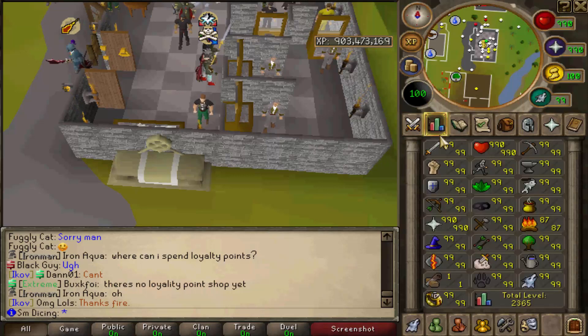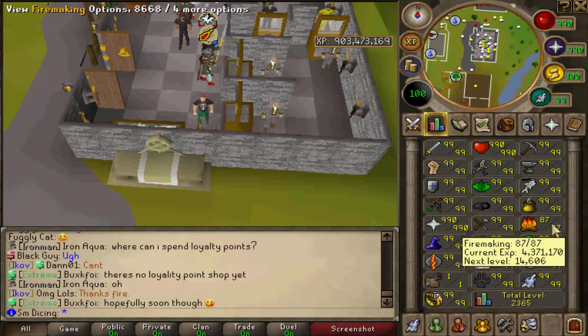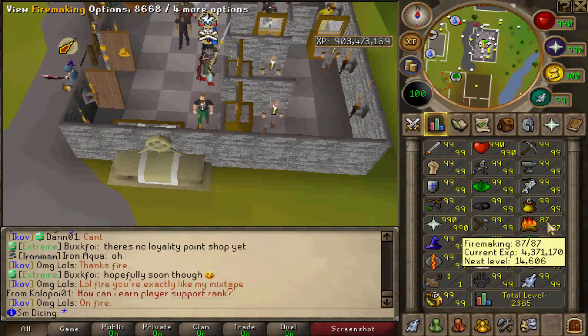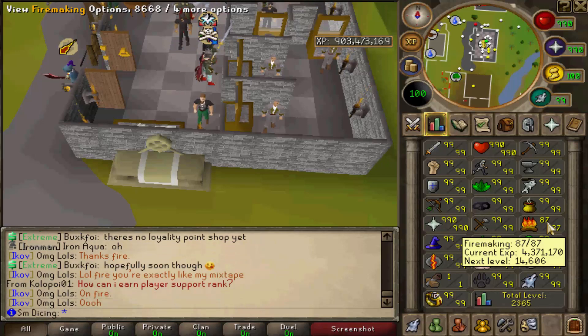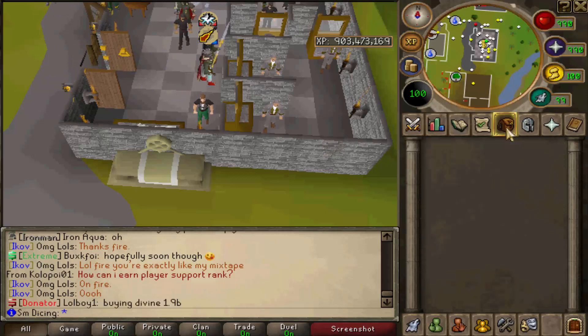So as you can see here, I should be maxed. However, I accidentally reset my fire making while trying to test something out, so I haven't quite gotten that to 99 yet. I'll probably get that done within the next hour or two just so I can get my max back. Money pouch: 120 mil.